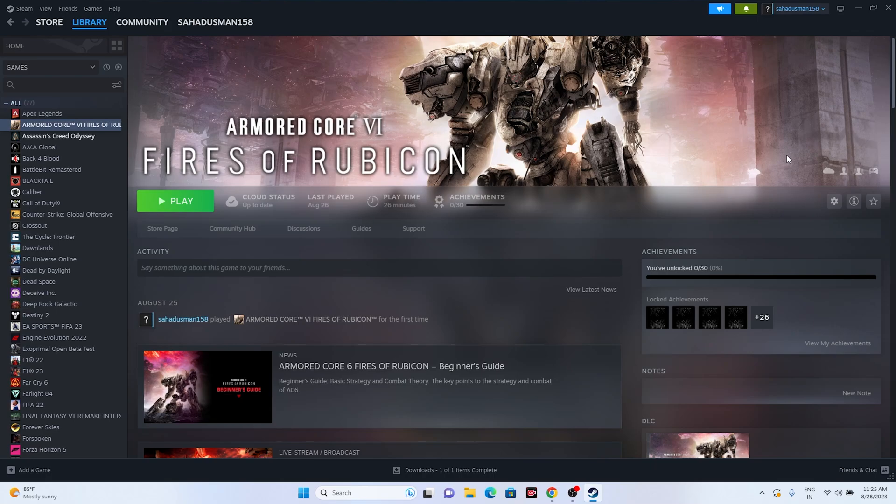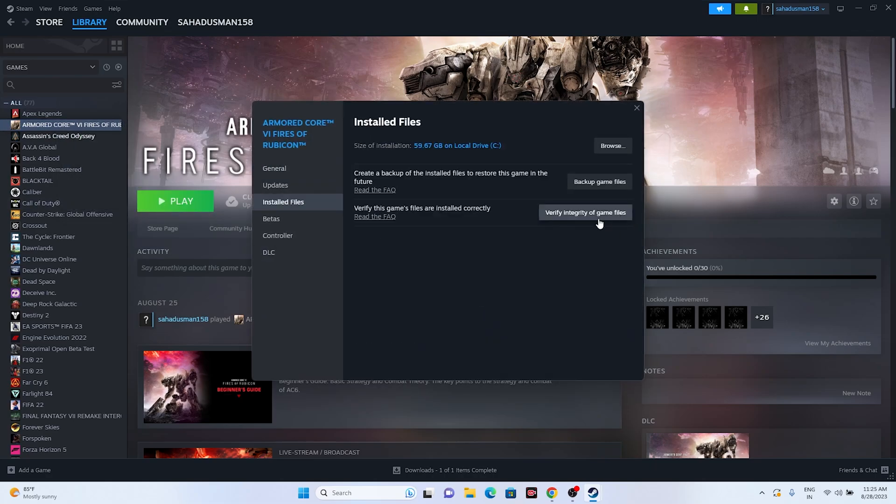Verify the integrity of the game files in Steam. Right-click the game, go to Properties, then Local Files, and click 'Verify integrity of game files'. Steam will cross-check all game files and fix any that are corrupted or missing. Wait for it to reach 100% completion before trying to launch the game again.